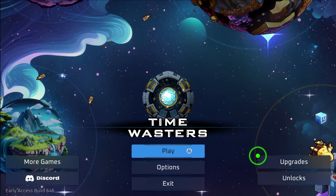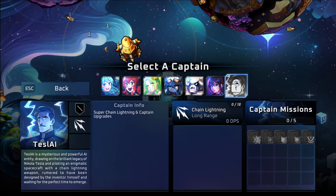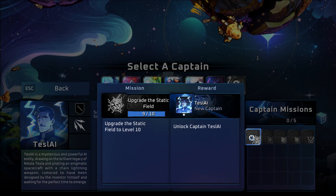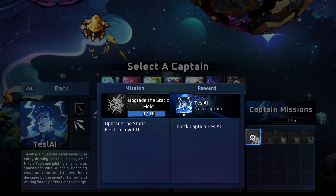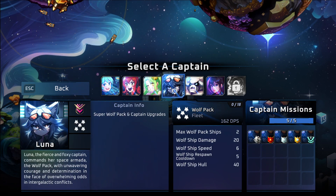There's a new character, and this is Early Access Build 646 — it's Tesla AI. So this seems interesting to me, and we're going to unlock them today. If you're wondering, the first thing you have to do is upgrade Static Field to level 10. I haven't done that before so I don't have them unlocked.